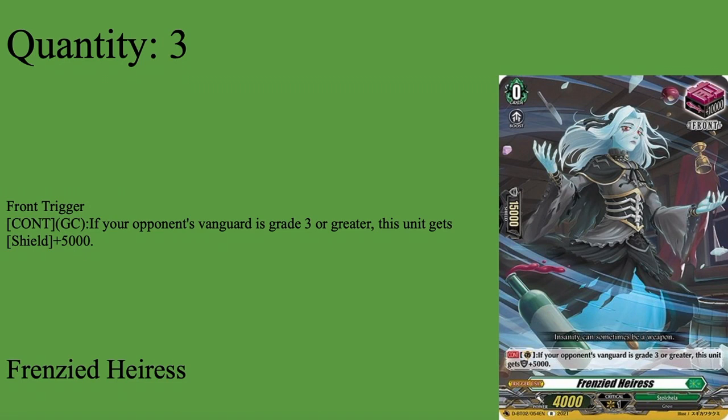We have three copies of Frenzied Hairs Cranezio. Grade 0 boost, 15k shield, 4k power — front trigger. Ghostro components, Vanguard great gives plus 5k shield. Front triggers are nice for pushing numbers on the front row, especially because half the time my front row consists of one plant token and either Redlina or another plant token. The extra 5k shield comes in handy when playing against Greedon — and I did beat Greedon with this deck, not set eight, set five, which I still can't believe. Three copies of Frenzied Hairs.